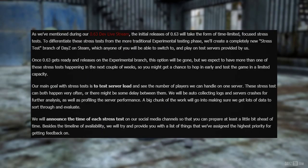As we've mentioned during our 0.63 dev livestream, the initial releases of 0.63 will take the form of time-limited focused stress tests. To differentiate these stress tests from the more traditional experimental testing phase, we'll create a completely new stress test branch of DayZ on Steam, which any one of you will be able to switch to and play on test servers provided by us. But once 0.63 gets ready and releases on the experimental branch, this option will be gone. We expect to have more than one of these stress tests happening in the next couple of weeks, so you might get a chance to hop in early and test the game in a limited capacity.